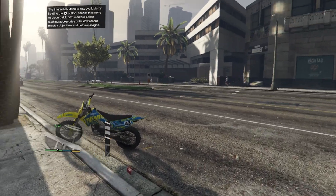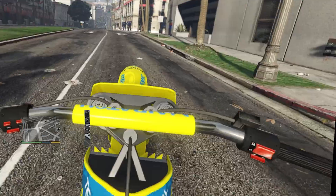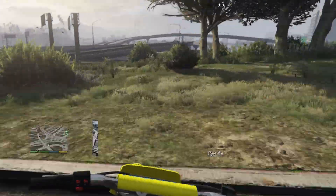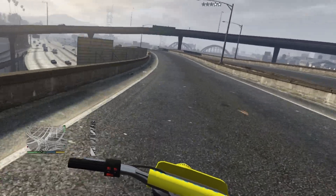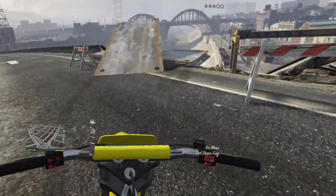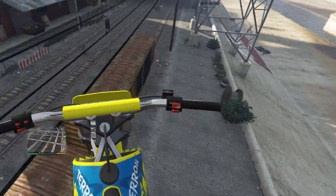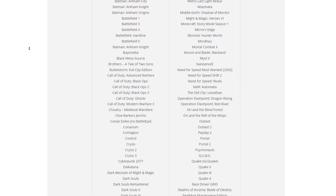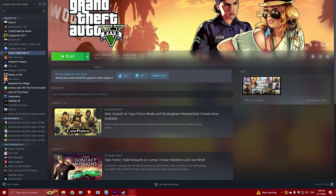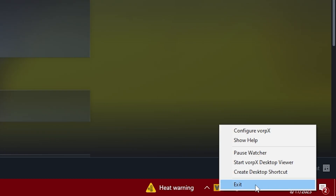We strongly advise you to experiment with the options and see what works best for you. Once happy, you are ready to cause mayhem in GTA 5. Keep in mind that you can play in both third and first person to your preference. WarPix currently supports hundreds of games in full 3D VR. Remember that you need to turn off WarPix completely if you want to play games normally, or using Luke Ross's Real VR Mod or PrayDog's REFramework. To turn off WarPix, open your tray, right-click on the WarPix icon, and click Exit.